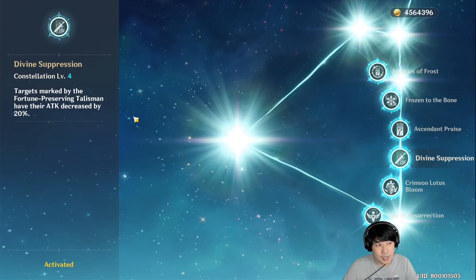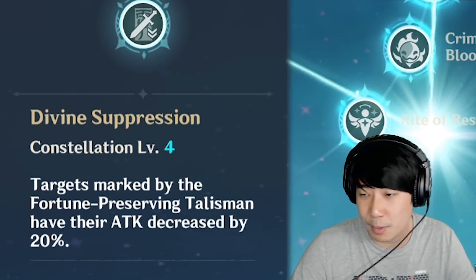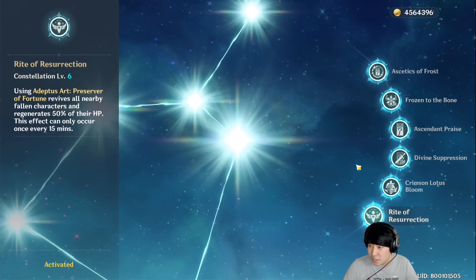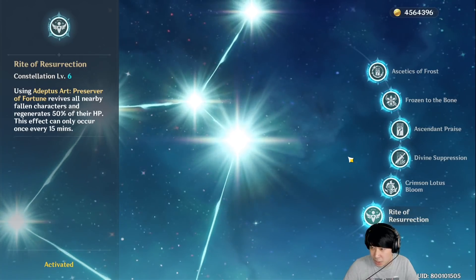The next constellation says targets marked by the fortune-preserving talisman have their attack decreased by 20%, giving you a better chance to survive because you'll be taking less damage. And here's C6 — this is a very good constellation to have, in my opinion, but not necessary.